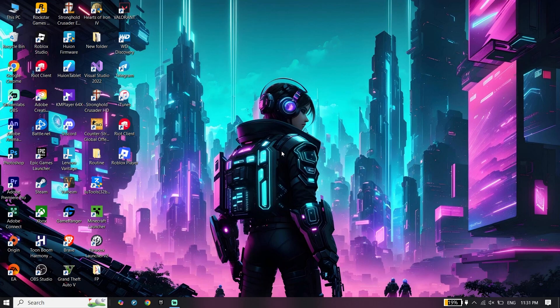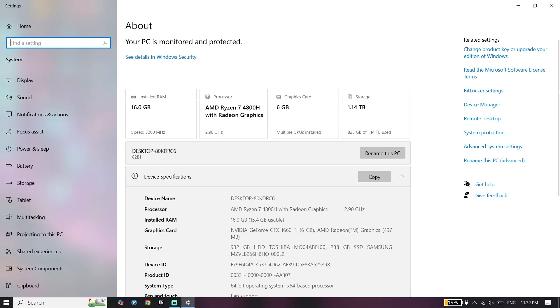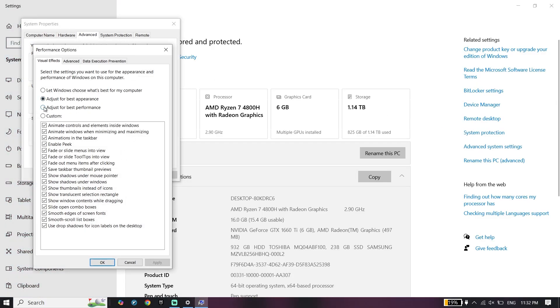For the first step, right-click on This PC, then click on Properties. Go ahead and click on Advanced System Settings, click on Settings, then check the option 'Adjust for best performance'. Scroll down, click Apply and then OK.